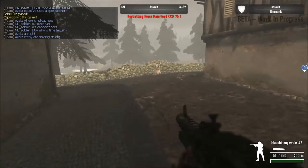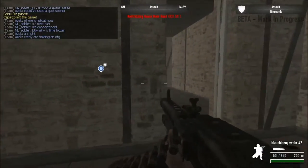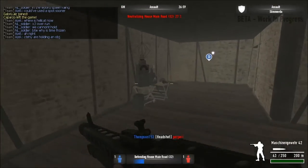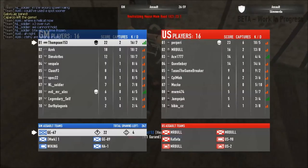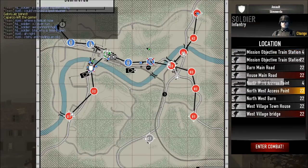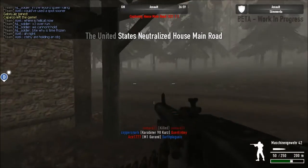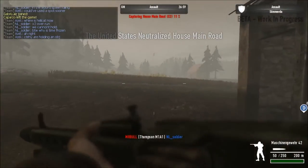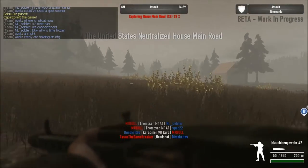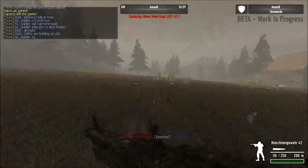Right now I'm happy with my Maschinengewehr, so no real use in wasting 77,000 credits on it. Of course this character cost me a pretty penny — 68,000 I believe — and he gets about two to four thousand credits in a game.